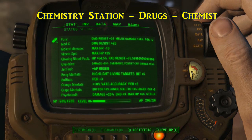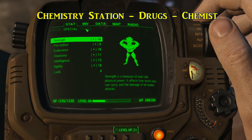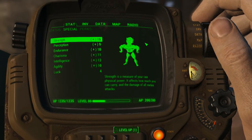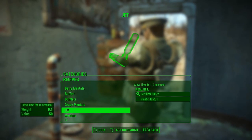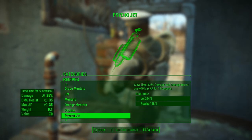Drugs, or chems as they're better known in the Wasteland, will grant impressive benefits to the player, like raising attributes, damage output, resistance, and even slowing down time. The downside of chem usage is the chance to become addicted and the resulting withdrawal effects. Minus Med-X and Buff-Out, basic chems like Mentats, Jet, and Psycho can be created with the right raw materials.